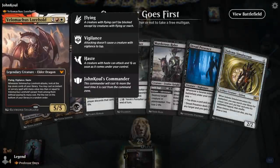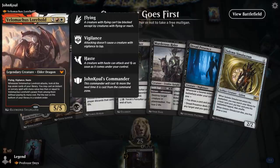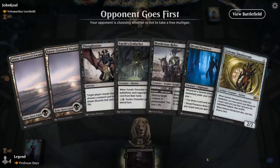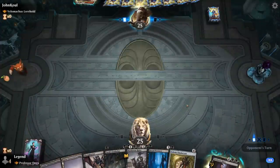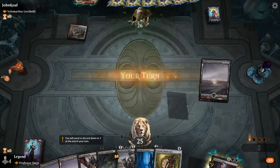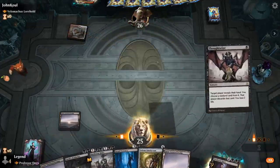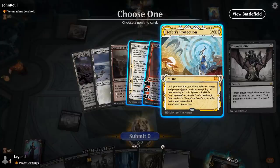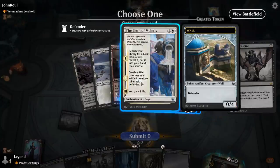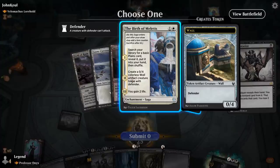Game 5: we're on the draw facing Velomachus, a Lorehold deck — red-white, trying to go big. Our hand could use more lands but we're on the draw. If we find two more lands we get to play Solemn Simulacrum for ramp. We have some discard and interaction. Turn one Thoughtseize reveals Teferi's Protection, Sarkhan Fireblood, and Emergent Ultimatum. We don't care too much about the Protection — we can Murder Strider the Sarkhan — so we just take the Ultimatum.